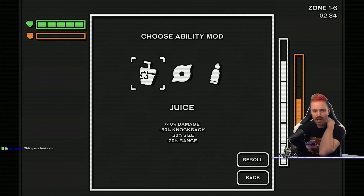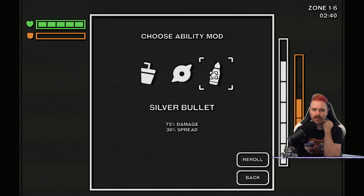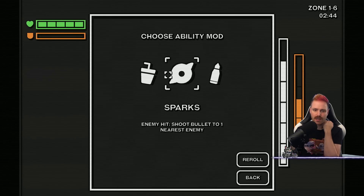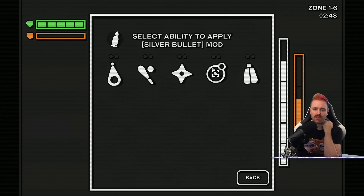Juice: plus damage, plus knockback, plus size, but minus range. Enemy hit — shoot a bullet. Silver bullet: 75% damage, plus spread.